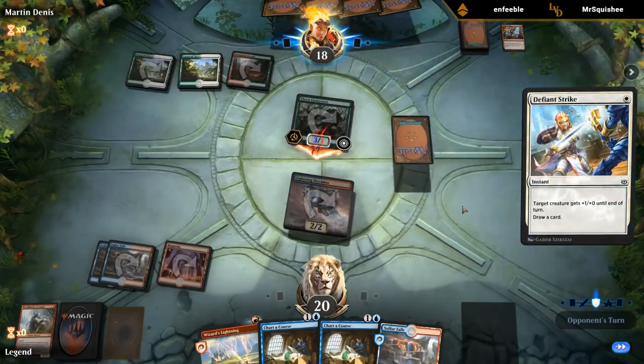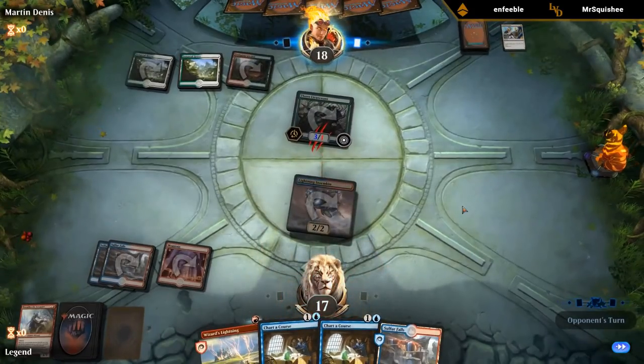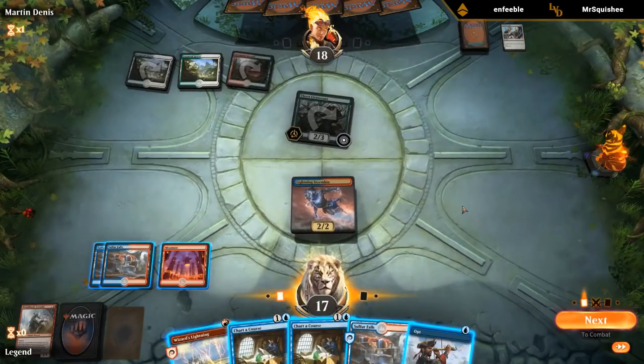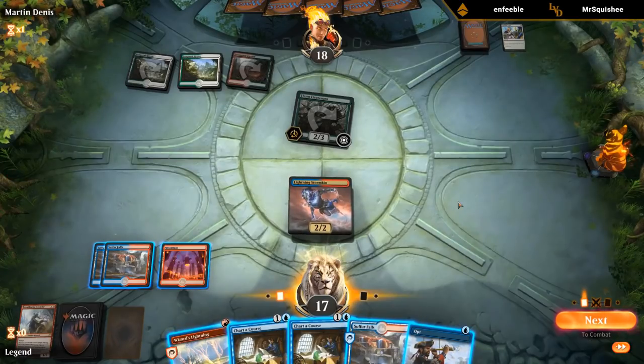Defiant Strike — so this looks like a Naya Feather deck running a Lieutenant. And it does make sense. Lieutenant is kind of a sticky creature that, if it dies, often leaves a token behind. So it seems like a pretty nice fit for a Feather deck.